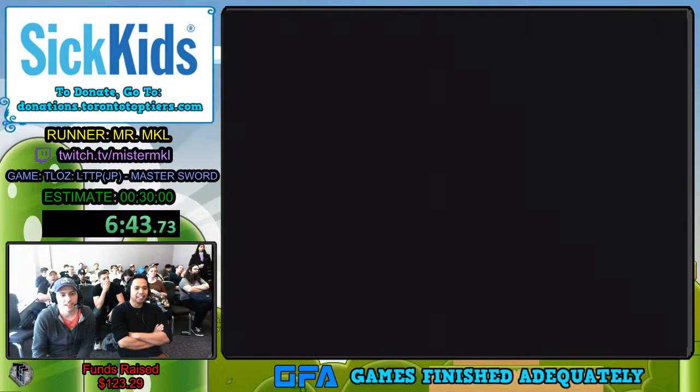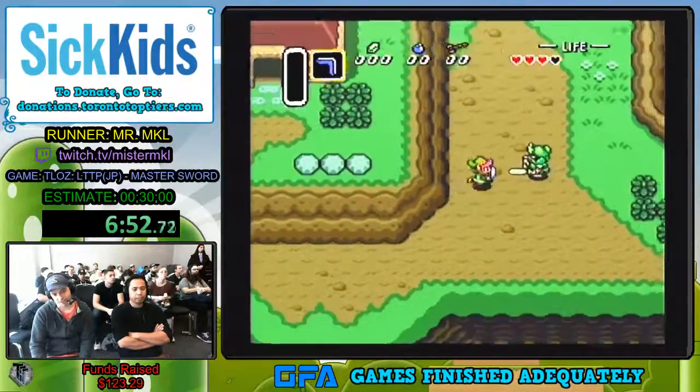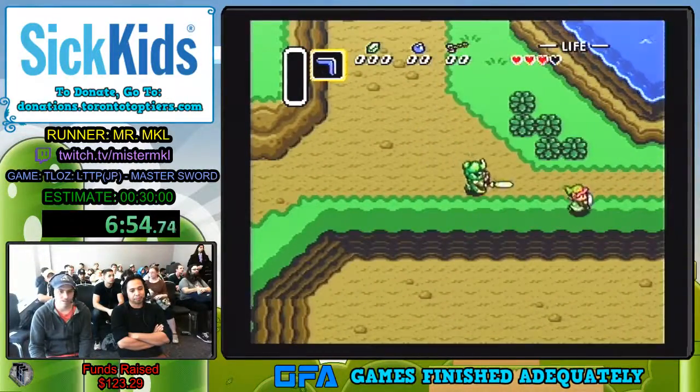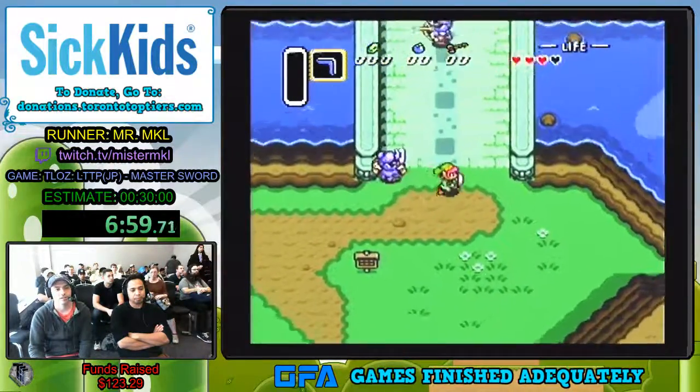Normally a lot of the A Link to the Past categories don't allow for save and quit, but the Master Sword category does. Honestly, otherwise it's just a waste of boring time just walking around the overworld, right? So there's not much fun to that. We'll just cut it out and save and quit.